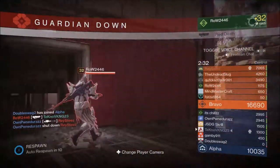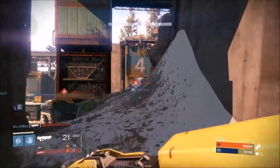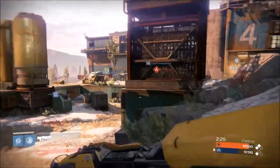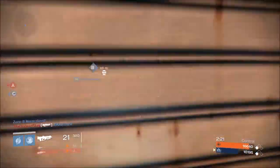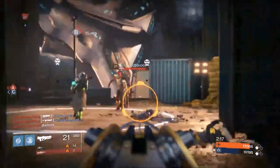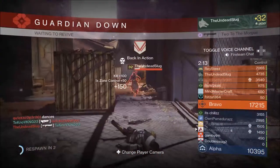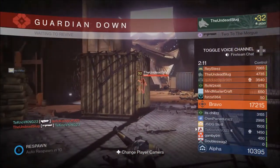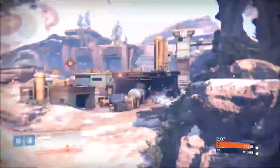I'm off to a bad start already, but what we're going to be talking about today is the Stranger's Rifle. The Stranger's Rifle is a rare pulse rifle that you get from completing the campaign — you get it from the Exo Stranger, she gives it to you. I'm going to admit I'm not the best Crucible player in the world, but I think I'm halfway decent sometimes. I'm a Warlock here and I'm still getting used to playing it.